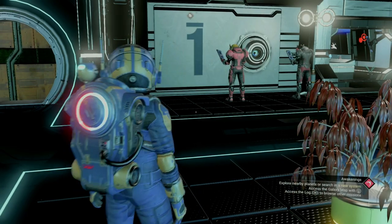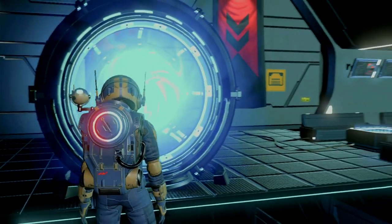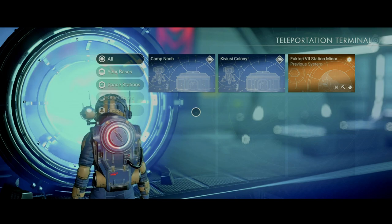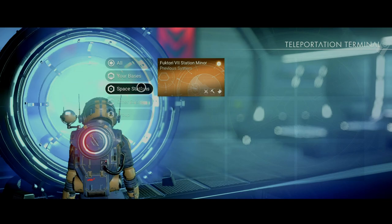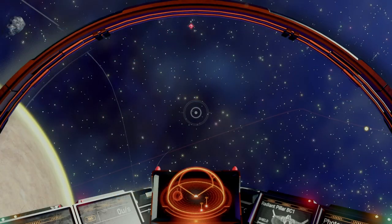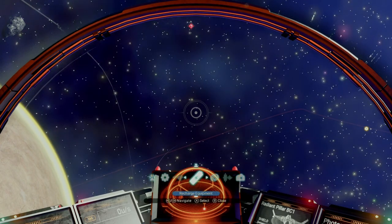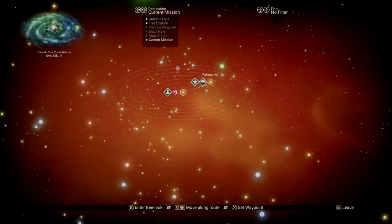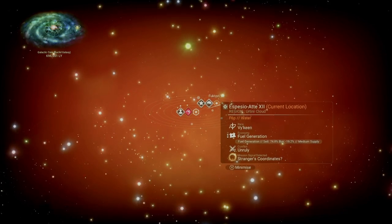On the side of the station is another trade terminal as well as a teleporter, which can take you anywhere you've made a base, as well as a prior station you've visited. Now that you have the lay of the land when it comes to the space station, it's time to get acquainted with the galaxy map. Once you're out of the space station, you can press down on the d-pad and select the swirly icon to pull up the galaxy map. There's a lot of information here, but we're just going to go over the basics. If you do want a deeper dive into the map itself, make sure and check out my galaxy map mastery video.